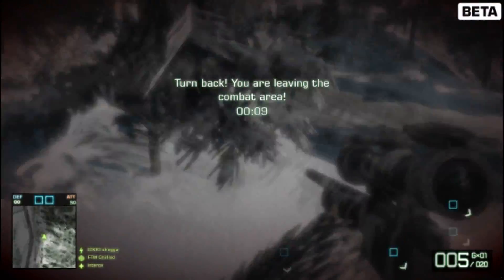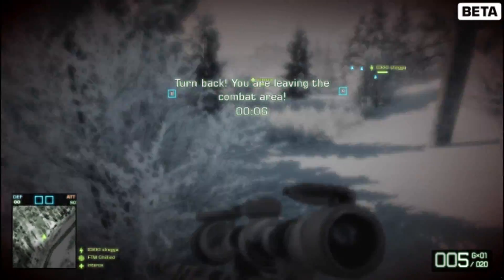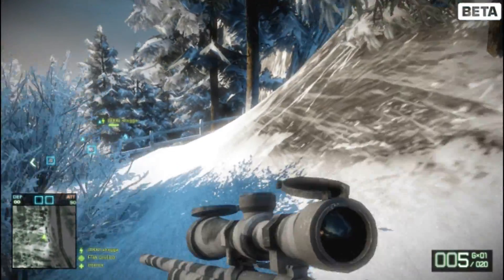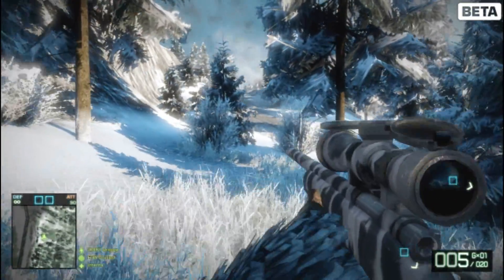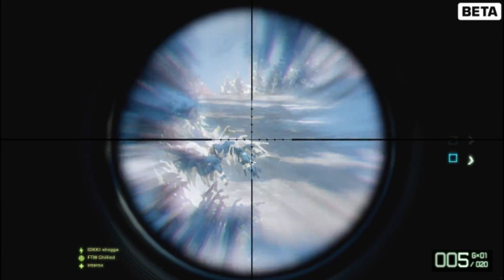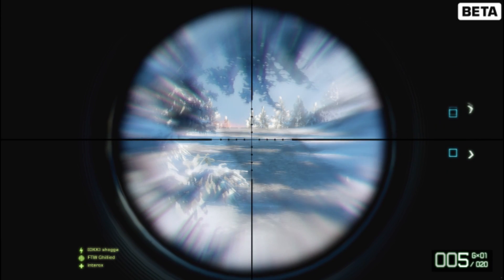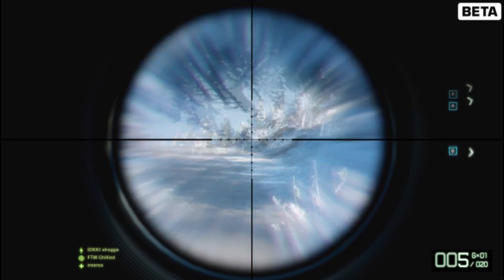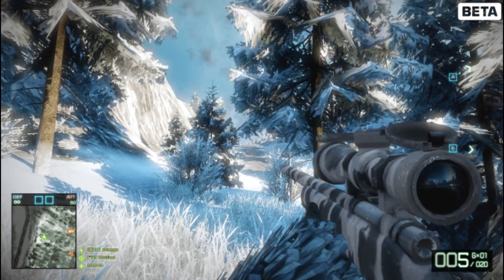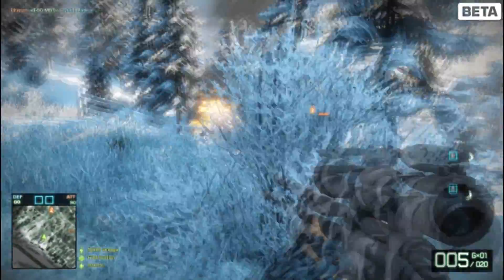There are a couple people over there and that's their spawn point. I found out you can't rush their spawn in this game, which is pretty sad. I'm guessing it's because they might have tanks or quads back there, and you could plant C4 on them and wait until they get in, then just obliterate their tanks. It takes about two C4 packs to kill a tank — I think that's for heavy — it might be one for a light.